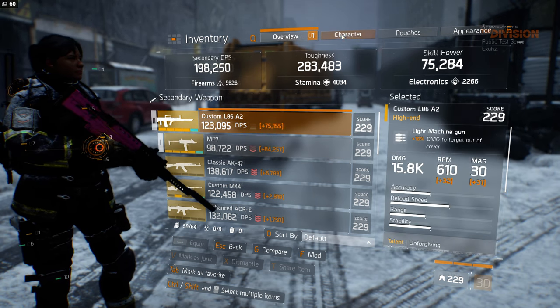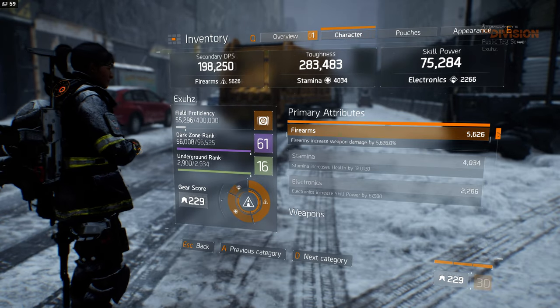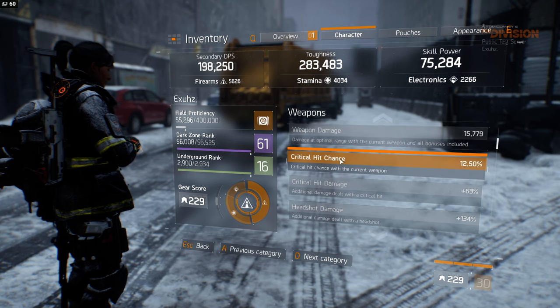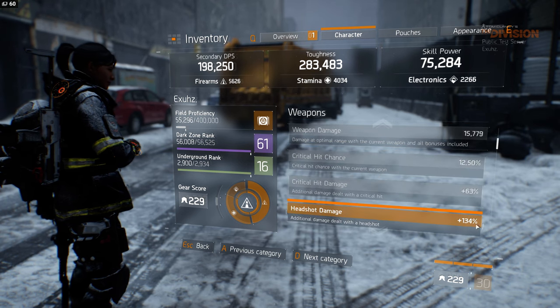On to the character sheet. This is for my LMG — my weapon damage, my critical hit chance, my critical hit damage, and headshot damage.